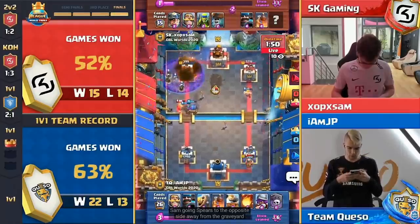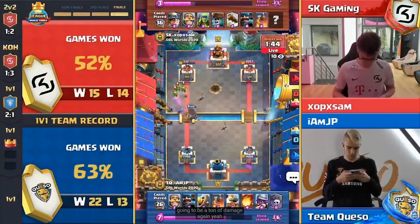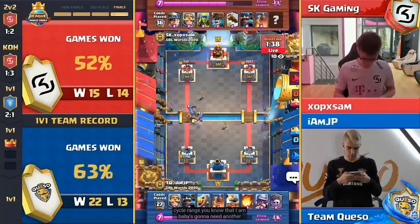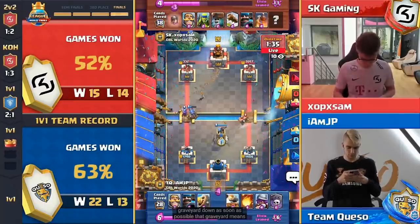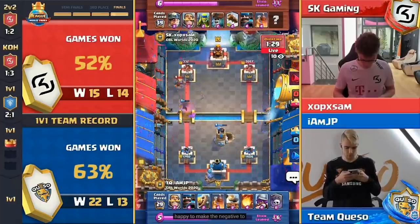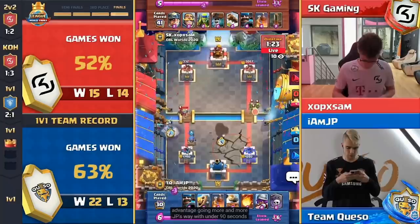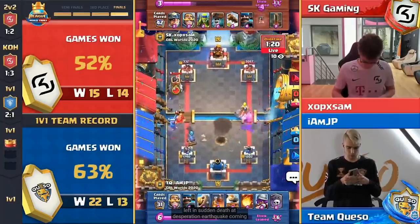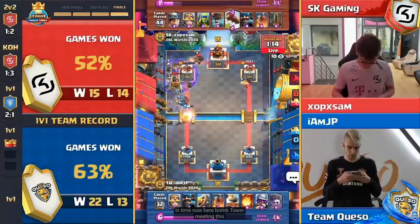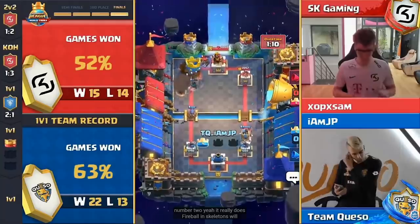Giving no extra support against those skeletons — this is going to be a ton of damage again. 332 remaining on that tower, still not within spell cycle range. IM JP is going to get another graveyard down as soon as possible. That graveyard means Sam cannot stay on offense. There's the bomb tower happy to make the negative-two trade. That musketeer shreds the minor, and the advantage is going more and more JP's way. Under 90 seconds left in sudden death — a desperation earthquake coming in to clean that bomb tower off the board. Bar barrel coming in just in time, but this feels like the moment JP takes game number two. Fireball and skeletons finish it off — we are all evened up.